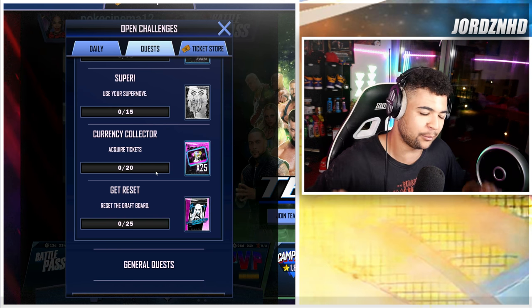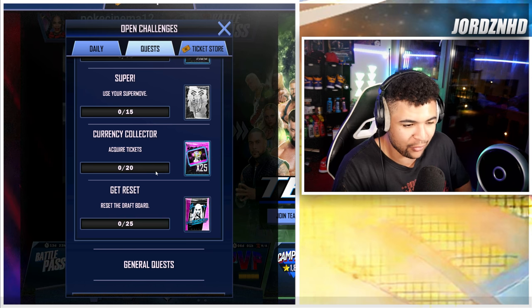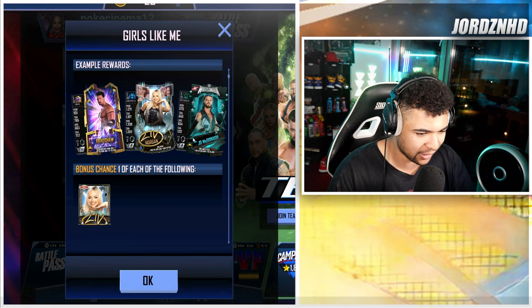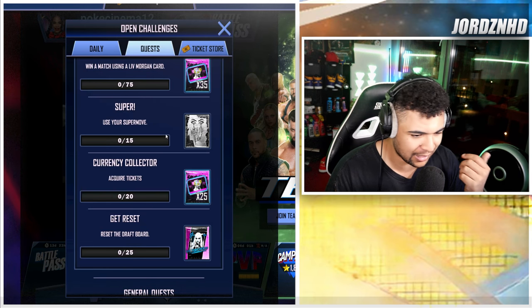That's really good because even though the event is only nine days and you can only pull a max of 20 collectibles off the draft board, I think they've done an alright job with how collectibles have been dropping. The fact you can get them in three packs every three to five hours is really good. Then you just hit me 15 times to get a chance at the Liv Morgan card.